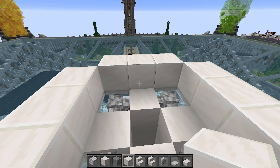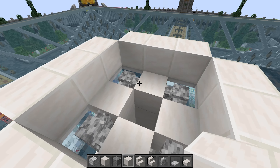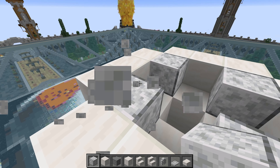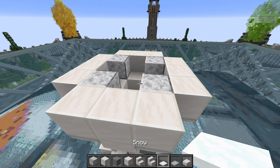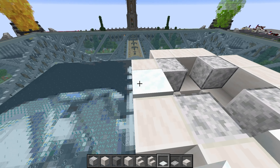We'll find that out shortly. In the gaps, use polished diorite: one, two, three, and four. Now we need snow layers — not for the ground snow, this is part of the turret itself. We use these to make it a bit rounder, so it's two there, two there, two here, and two on the front.